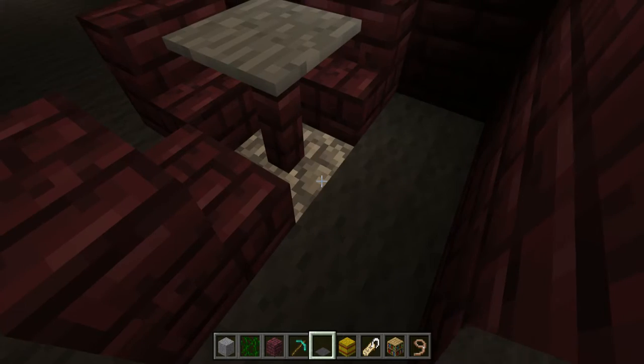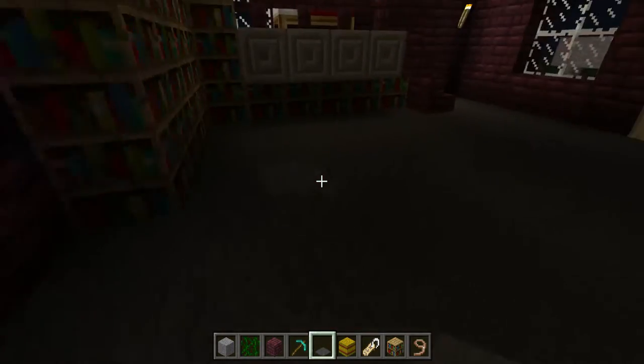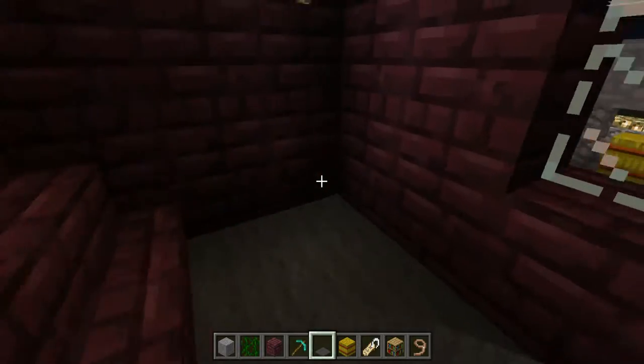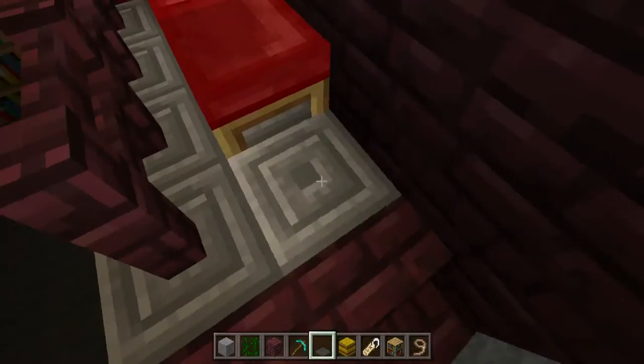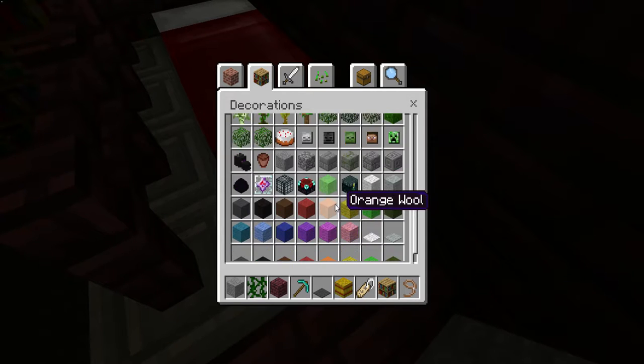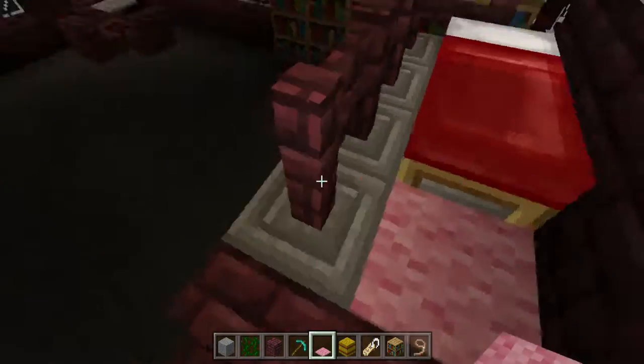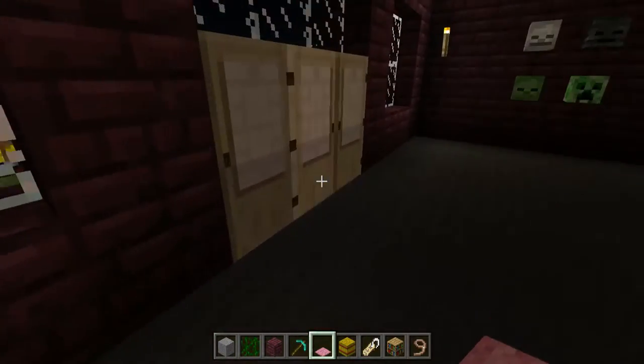I wonder if I can put one here — oh, I can't. So there we go, I installed all my carpet. I'm gonna put a purple one right there because it's like my bed, actually pink — because I'm a girl. Although boys can like pink too. I have no problem with boys or girls.